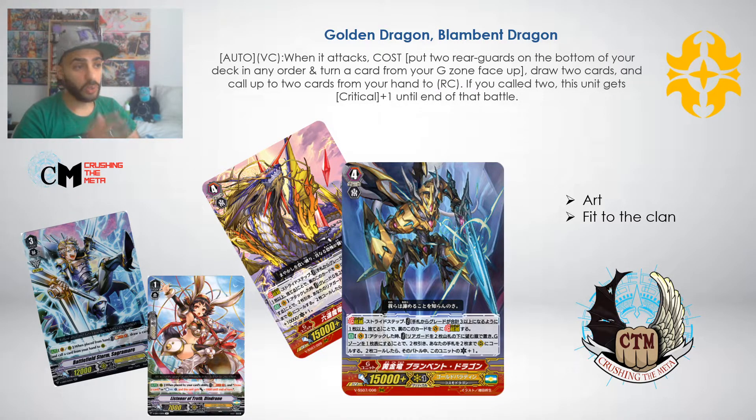Will this card put Golds back at top tier? It does have what it needs to be a finisher. Will it compete with other clans? I think it could. Being a very good first stride that doesn't cost a counterblast is really good. It won't make Golds tier one, but it could definitely bring them back to tier two or even tier three at least. It will motivate people who left Gold Paladin to play again, and we'll see more representation of Golds - and definitely more representation of Shadows - with these cards.